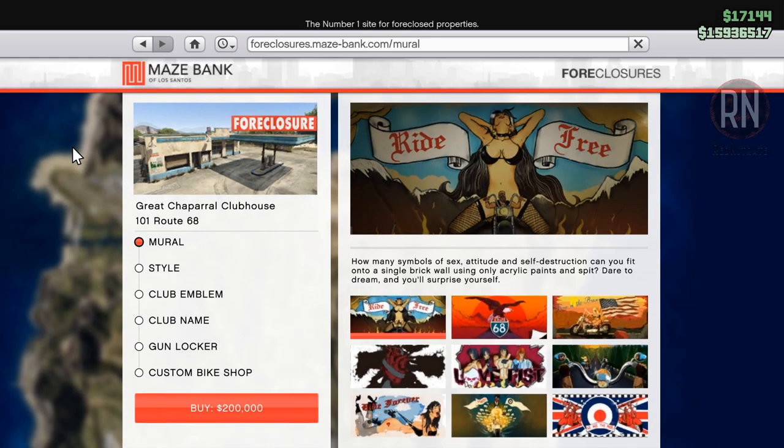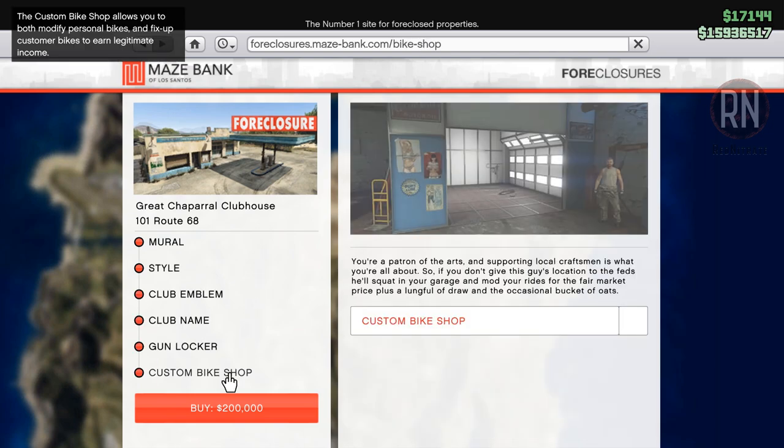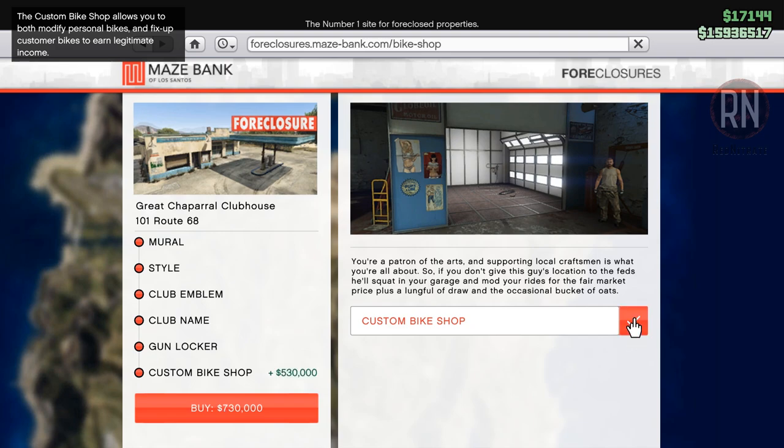In terms of upgrades, you don't really need much at this stage. The only thing worth considering is the custom bike shop. Not only does it give you a personal mod shop for all of the motorbikes in your clubhouse, but it also gives you access to bike deliveries that we'll be having a look at in a minute.